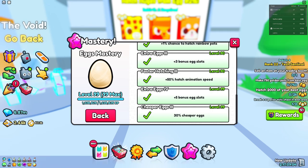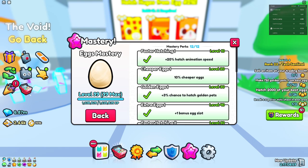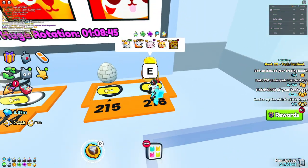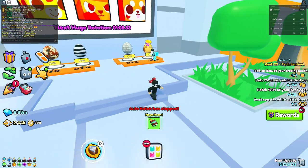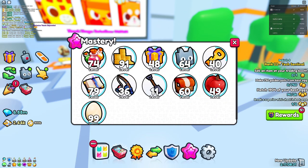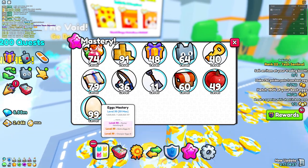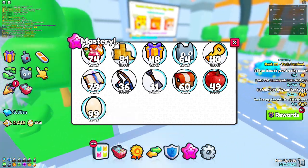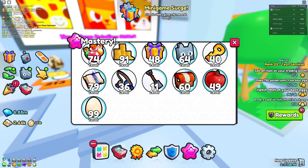You should definitely keep that and maybe increase the chance a little bit. Animation speed is really nice and definitely worth it. The egg slots are kind of obsolete — not really needed — but maxing these out is definitely going to help you hatch more huge pets. If you actively hatch eggs, this is the mastery that's just going to help you out, and you don't have to go out of your way to grind for it.